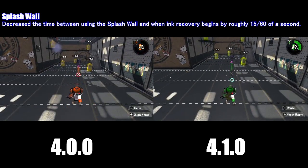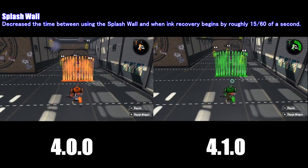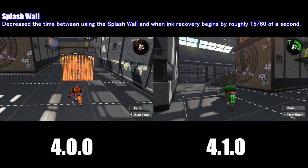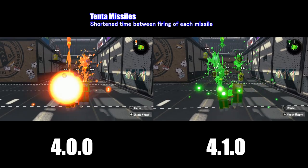For Splash Walls, there has been a decreased time for when ink recovery begins by roughly 15 frames — basically a quarter of a second. For Tenta Missiles, there has been a shortened time between the firing of each missile.